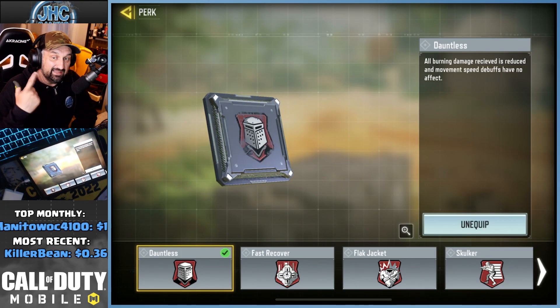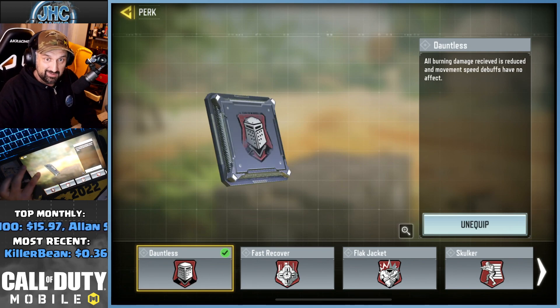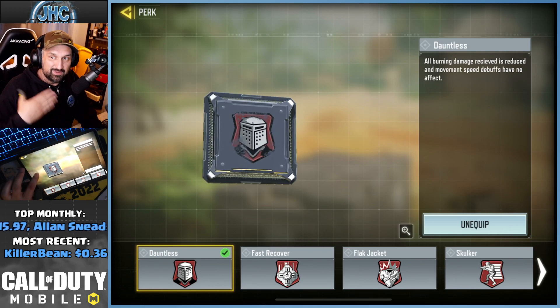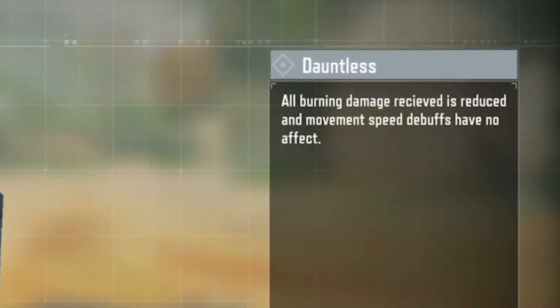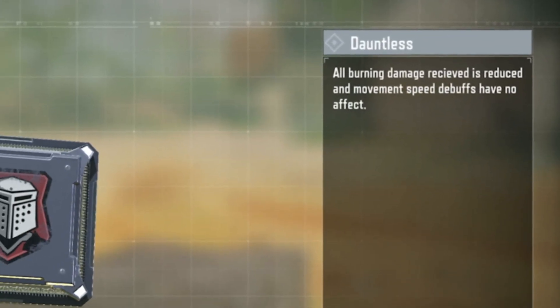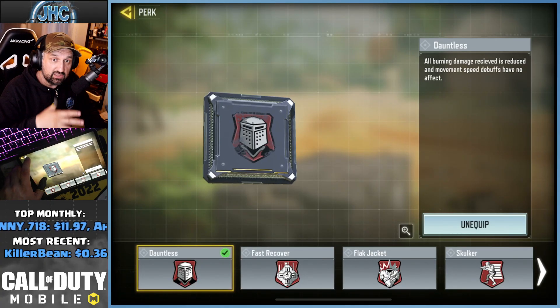Hey, what's up guys — we got a new perk tonight in COD Mobile: Dauntless. It's been in the game files for a long time and was just locked, but it finally unlocked tonight. All burning damage received is reduced and movement speed debuffs have no effect.